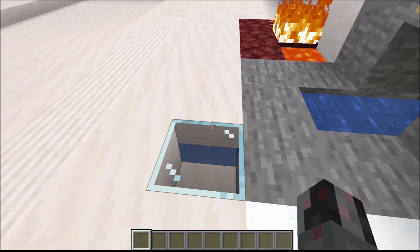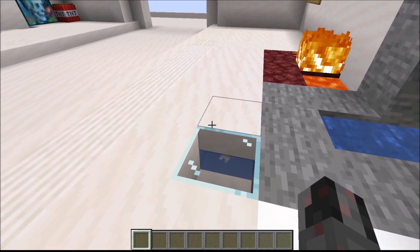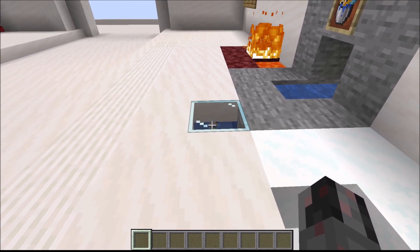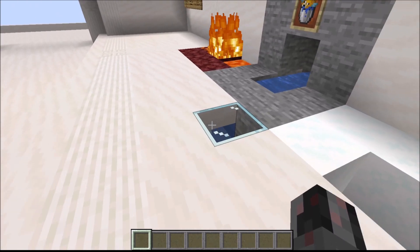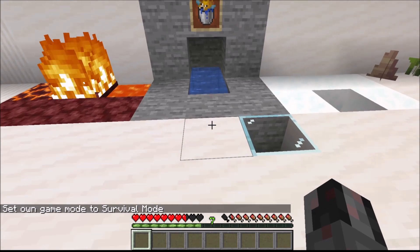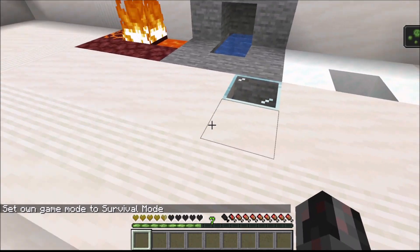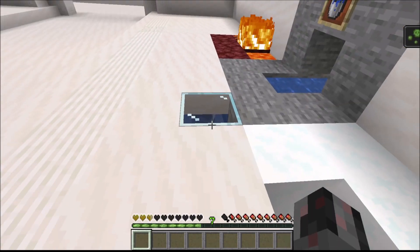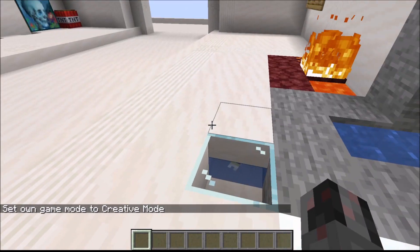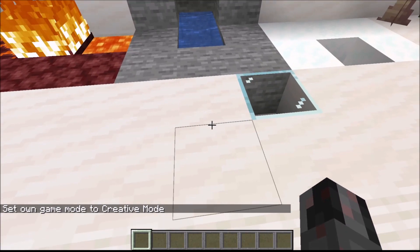While on the subject of puffer fish — some may not know this, but if you have a water-locked half slab with a puffer fish below, the puffer fish will not suffocate. And if you are in survival mode and walk over this and wait just a few moments, you will see the puffer fish starts to deal damage. This is a very simple trap you can just hide below a floor.